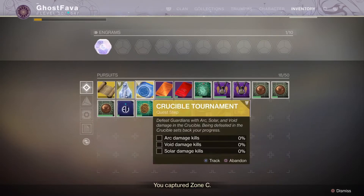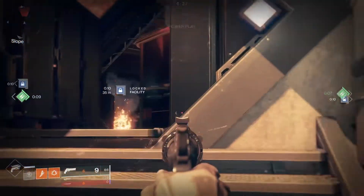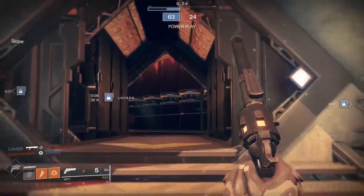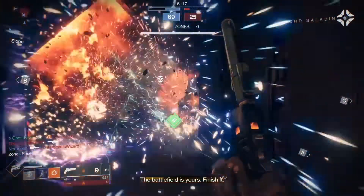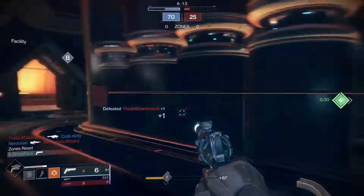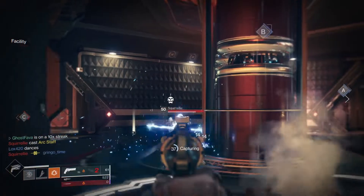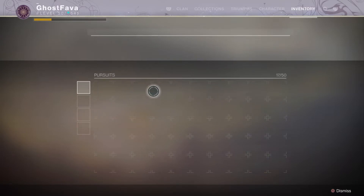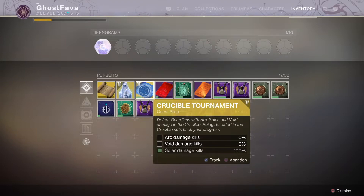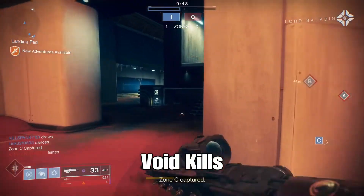After getting your 25 kills, the next step is you need 50 kills with all three elements: Solar, Void, and Arc. In the videos coming up I will be doing it in order from Solar to Void to Arc. After I got about 48 kills with one I would record and show you basically what you need to do. I think supers and abilities count as well, so make sure every time you swap an element you put on everything related to that element.